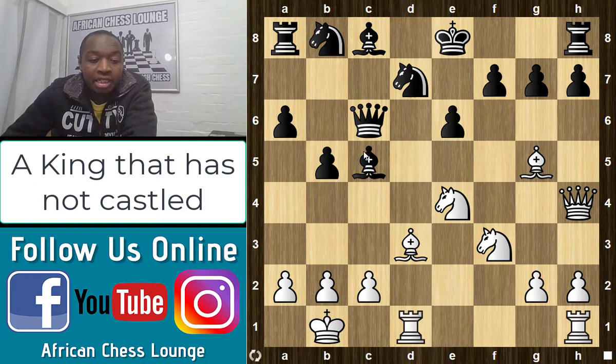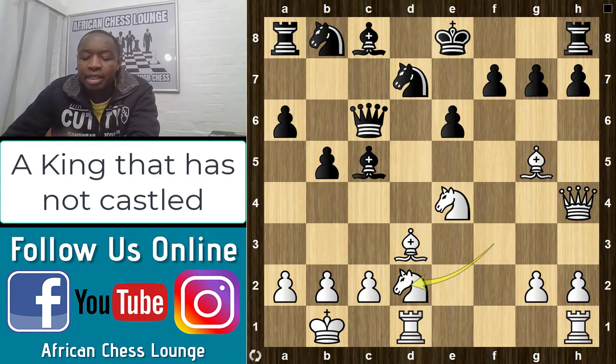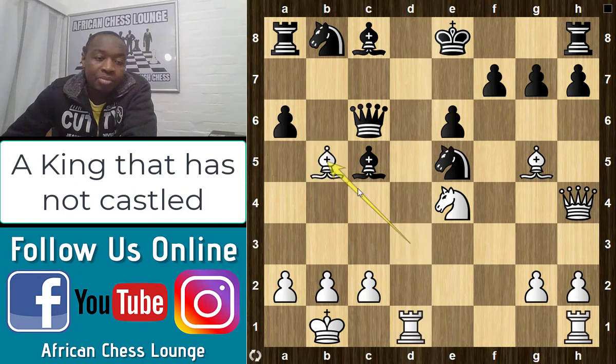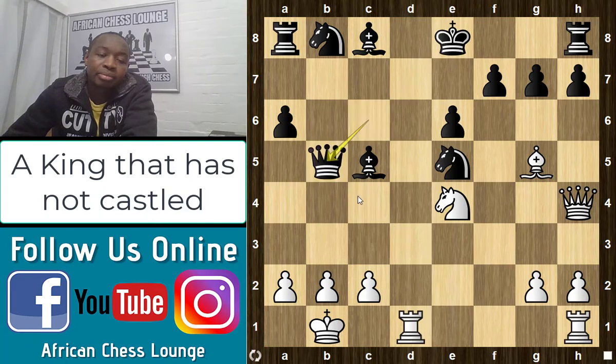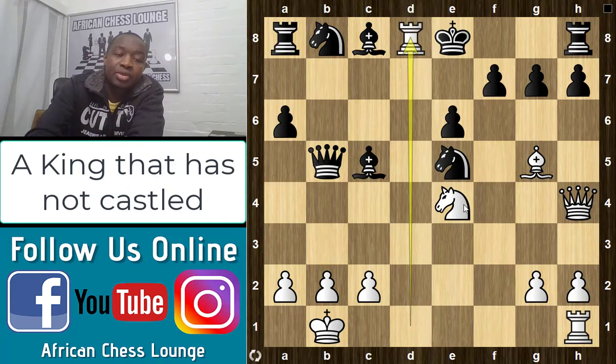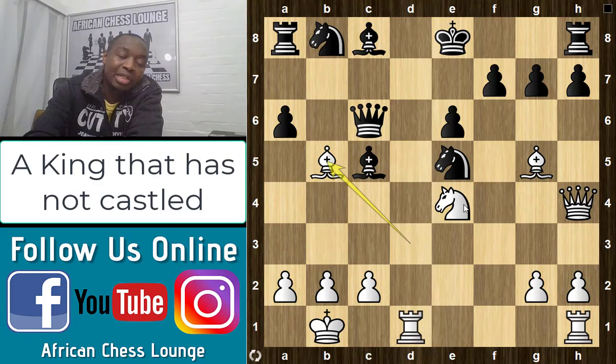Now, this being a critical moment, maybe pause the video and see if you can identify what would be the correct idea, because it's a bit extraordinary. Assuming you have white: the move is Knight to e5, which is amazing. Your first natural response is to take on e5, but after Bishop b5, which pins the queen against the king, if black takes there will be Rook to d8 mate. So this is not what black wants to do — you can't really ignore this threat; you might as well resign.